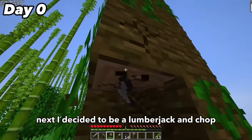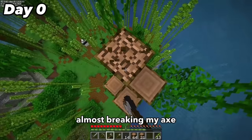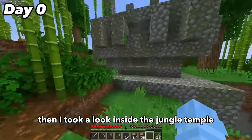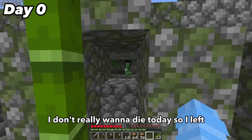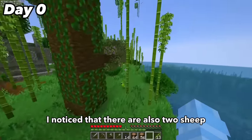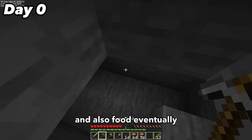Next I decided to be a lumberjack and chop down one of the few mega jungle trees on the island, almost breaking my axe and getting just under two stacks of logs. Then I took a look inside the jungle temple where I spotted a creeper and decided I didn't want to die today, so I left. I noticed there were also two sheep living on the island which could be a really easy way to get a bed and also food eventually.